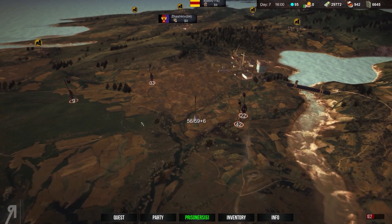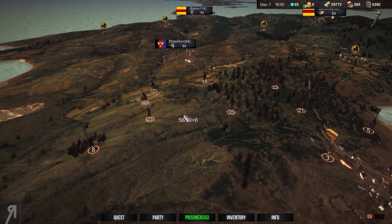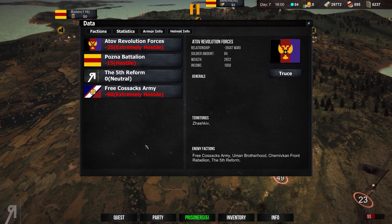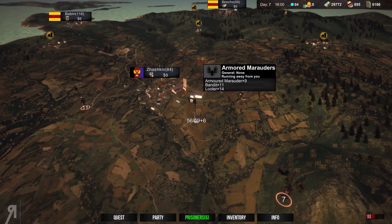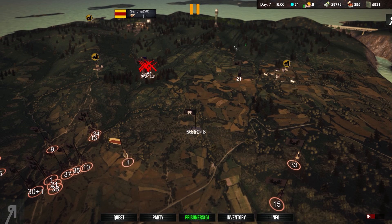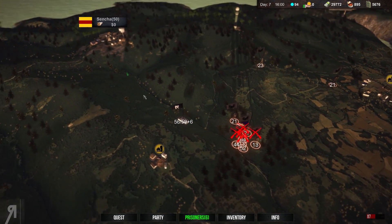Let's take a quick look and see what's going on at Zashkiv. We could technically take Lubny, but the Pozna are going to be kind of difficult even though I think we've eliminated most of their generals. Let's check that — apparently the ARF don't have any generals remaining, and apparently the FCA don't have any generals remaining either, which is kind of weird that they haven't been eliminated. The Pozna generals are actually still active. It would be kind of nice to get into a battle with them, but I'm not sure where they are or whether they're getting embroiled in any battles.